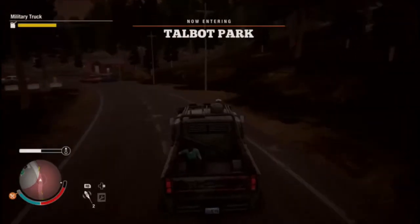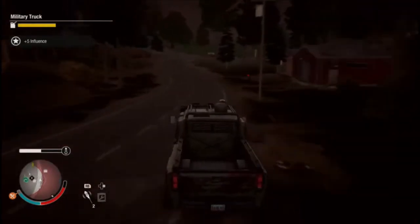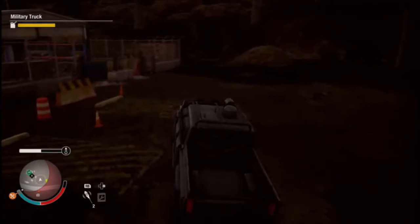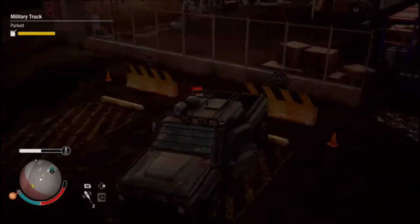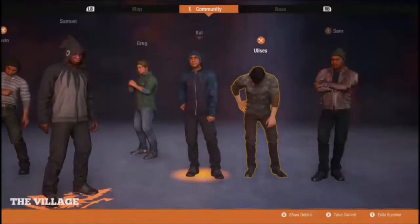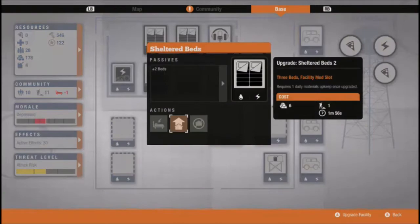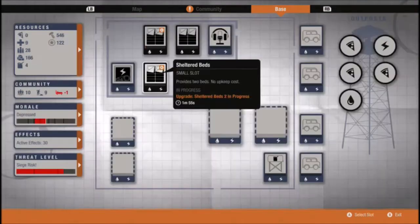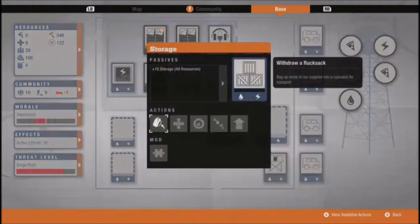Any advice would be helpful. I don't want to run over that bloater. So let's get in base and find out what we can do. Get to the base, let's take a look. So we've got three beds which can be upgraded — that's good. Storage built in.